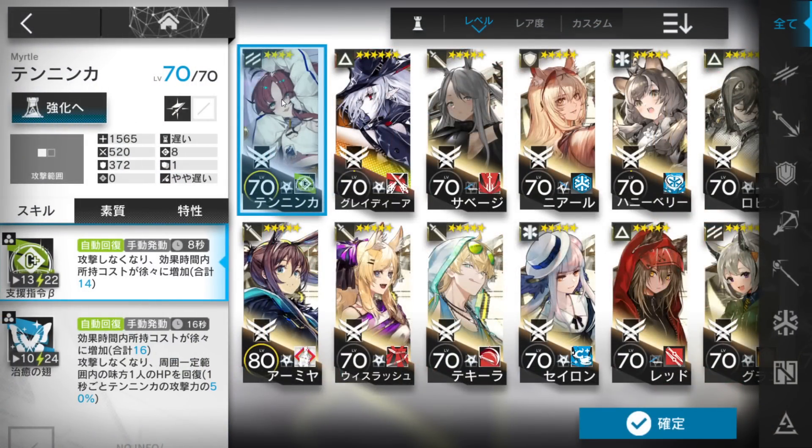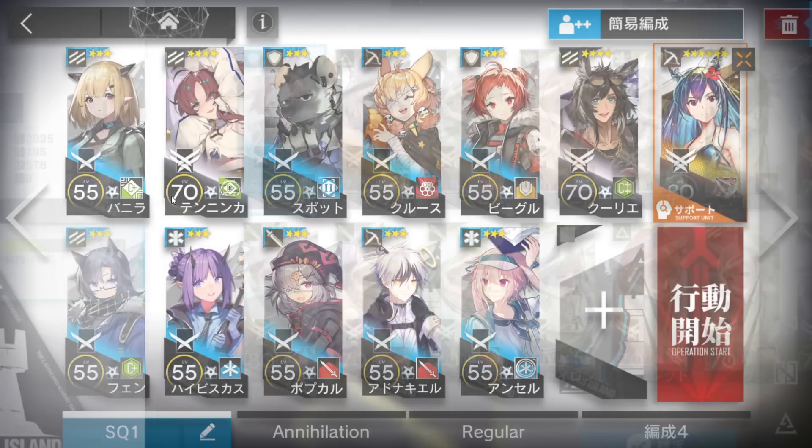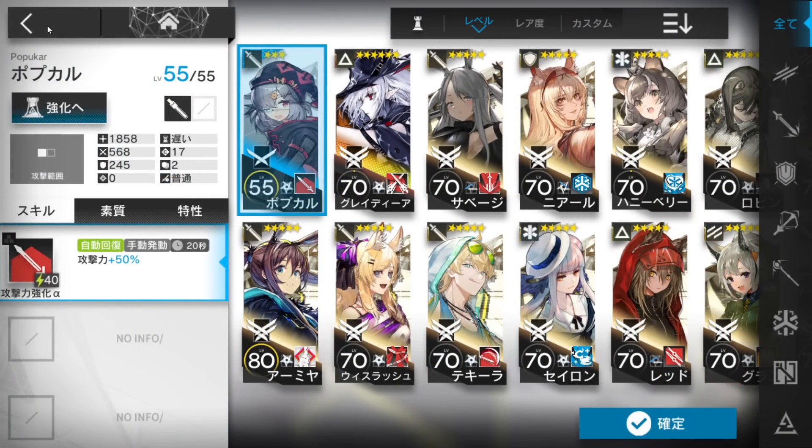I will simulate that she is only skill rank 7, so wait more time before activating Myrtle's skill. Then you need 2 of your best medics, 1 medic defender, and 1 of your tankiest defenders. If possible, just use 3-stars because they cost less. And then an AoE guard — same, Popukar costs less as well.